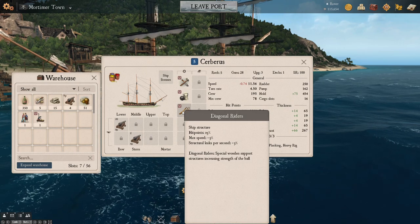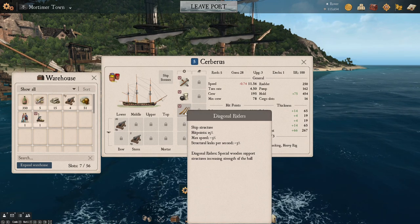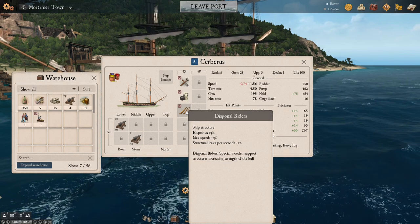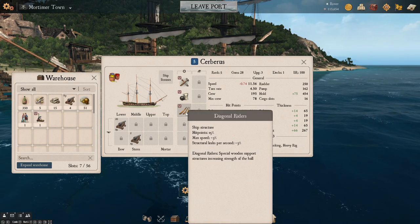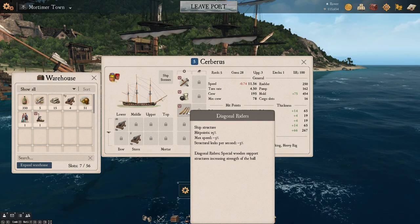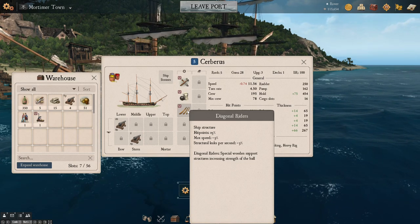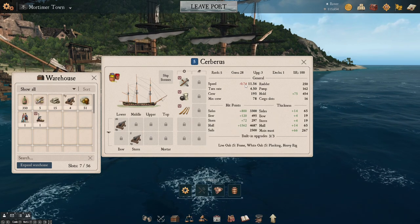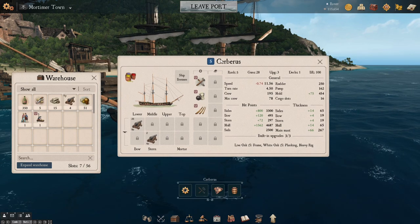And we went with the diagonal riders. I got these for 800 reales, which is a pretty good price. These will slow us down — you can see they're minus three speed. So definitely not a meta upgrade. You would never want to put this on your PVP ship, but when you're just leveling up and running around tanking AI broadsides, this is fine. Extra 15% hit points in exchange for a 3% hit to our speed on a ship that isn't designed for speed anyway. Our speed is already taking a hit simply because we built her out of Live Oak and White Oak.